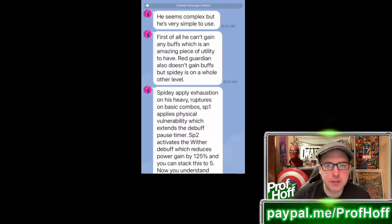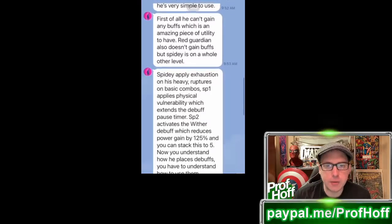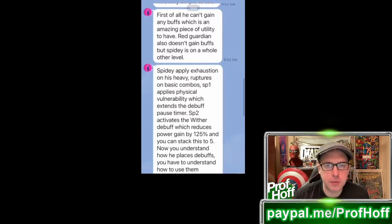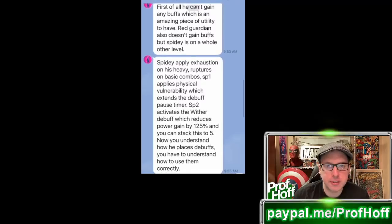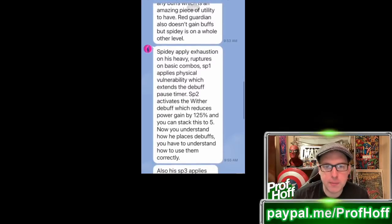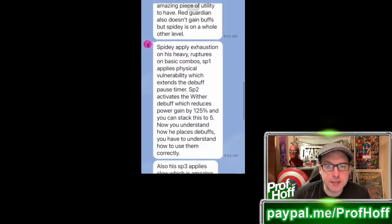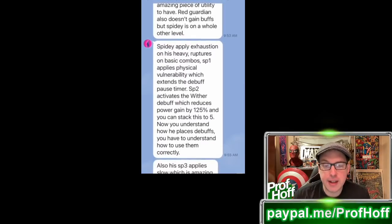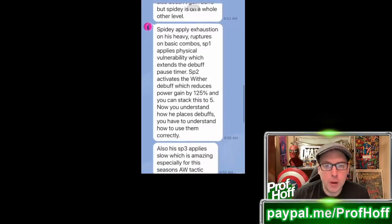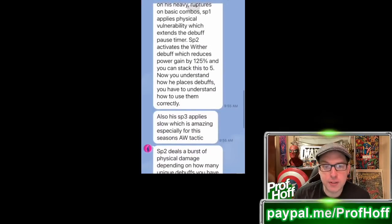First of all, he can't gain any buffs, which is an amazing piece of utility to have. Red Guardian also doesn't gain buffs, but Spidey is on a whole new level. Spidey applies Exhaustion on his Heavy, Ruptures on basic combos, Special 1 applies Physical Vulnerability which extends the debuff pause timer, Special 2 activates the Wither debuff which reduces power gain by 125% and you can stack this to 5. His Special 3 applies Slow, which is amazing, especially for this season's Alliance War tactic.